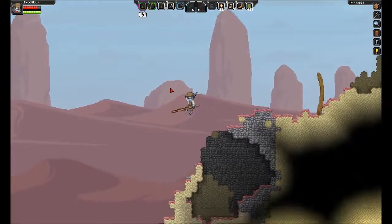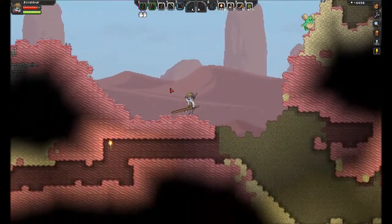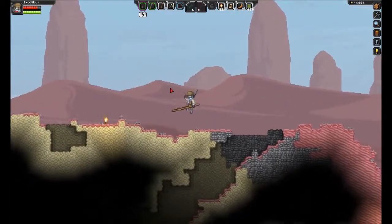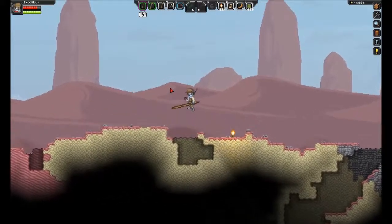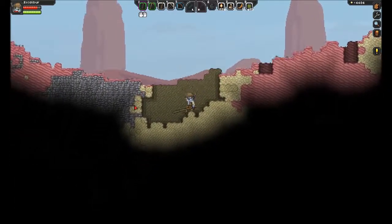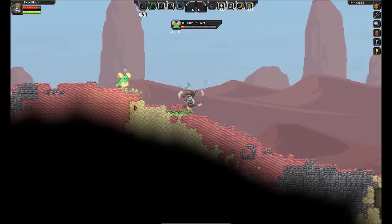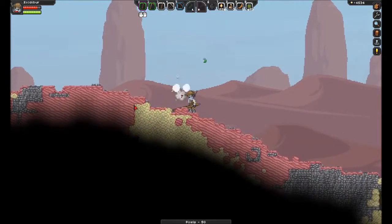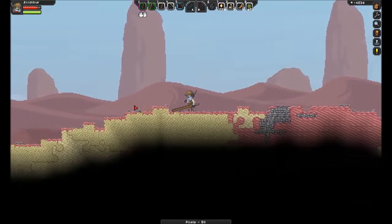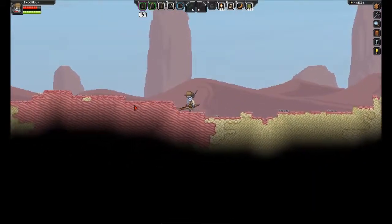We are not going down into caves again, thank you very much. We are going to go and see if we can't get back into that stupid temple — it's not that far away. This is awesome — we have weapons that can kill and maim really easily now.